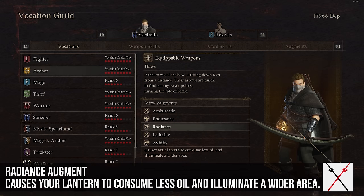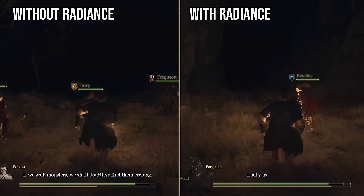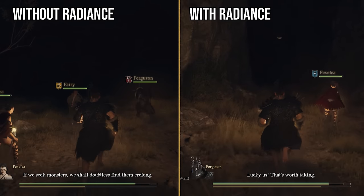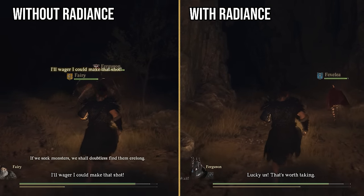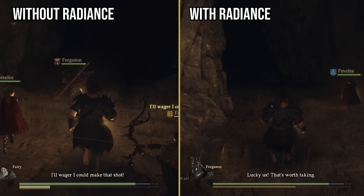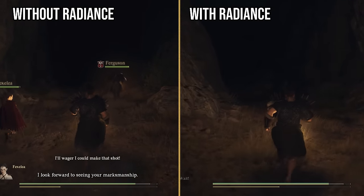Next up is Radiance. This causes your lantern to consume less oil and illuminates a wider area. It's not great in combat, but it makes your lantern consume oil at two-thirds the normal speed and illuminates twice as big an area. That illumination area is really nice when exploring at nighttime, so I could highly recommend this on any character.